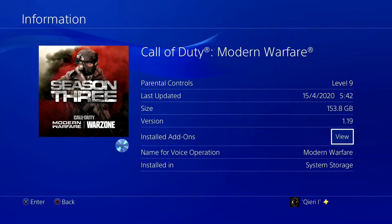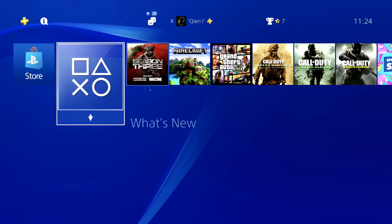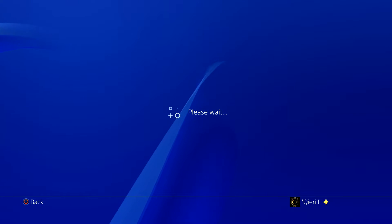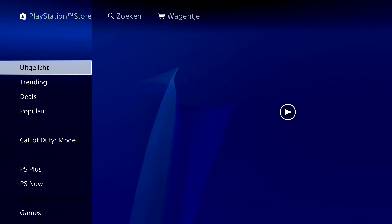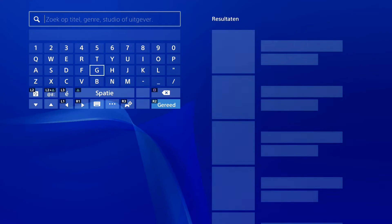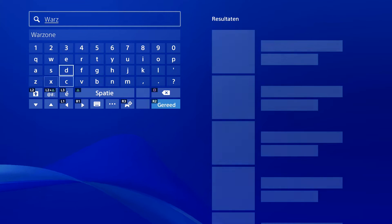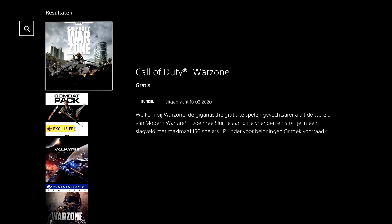You can also go to the store itself. If there's something you want to add on to your game, just go to the search bar, search it up — for example, Warzone — and you can add that on if you want to.